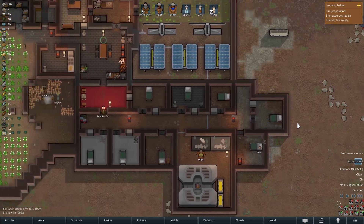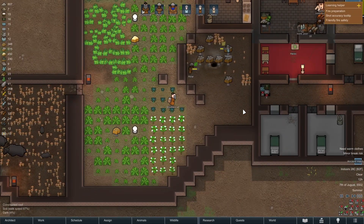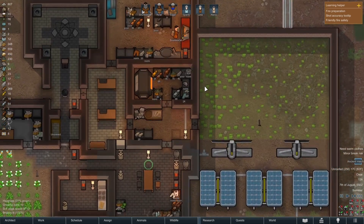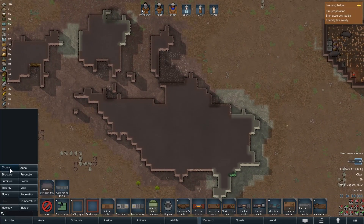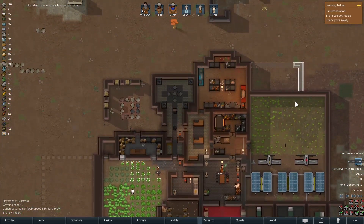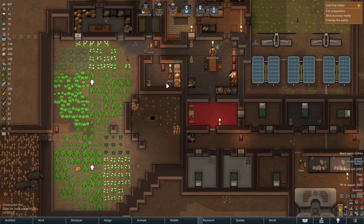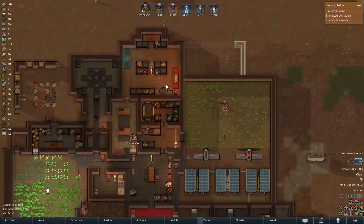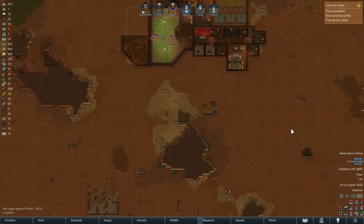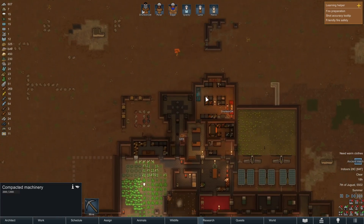Look how fast Drunken Cat just slapped that bed together - holy smokes, what a champion. We're harvesting potatoes, harvesting mushrooms. We have too many mushrooms. We need additional steel - steel is currently a bottleneck to our productivity. Let's actually just mine a bunch of steel. These are some of our last most accessible components, and we're going to be in a situation where if our heaters break, we'll be struggling to replace them.